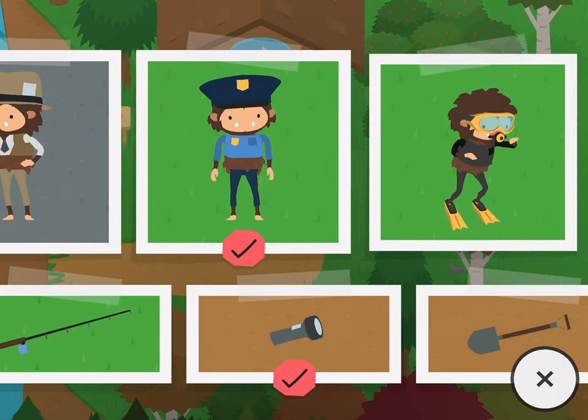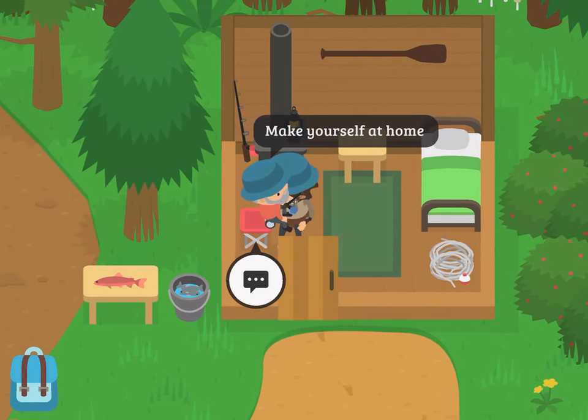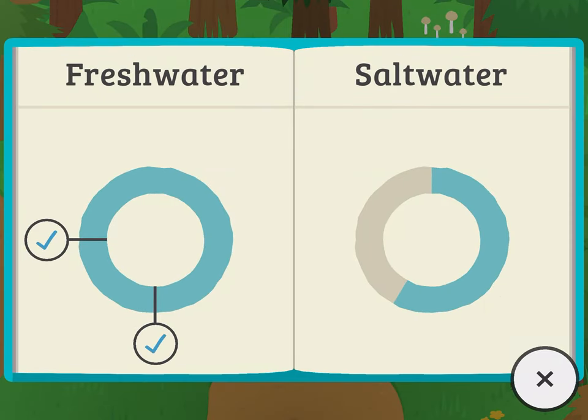The Fisher Disguise is unlockable — it looks like this — and is unlockable after completing the entire fishing guide. Which means doing all of this, but freshwater fish only, not salt water, for some reason the numbers disappeared.